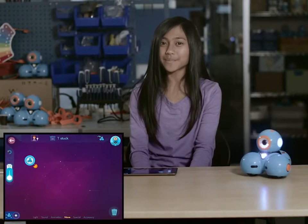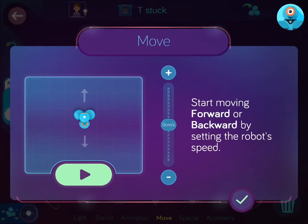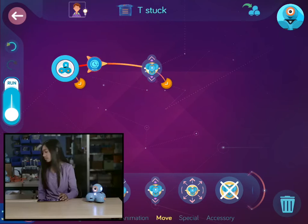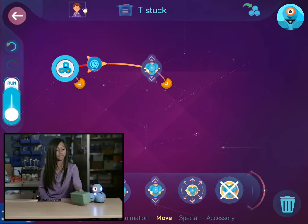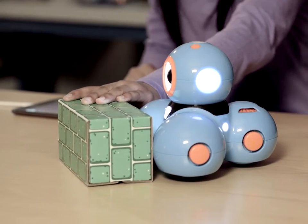Did you ever wonder what happens when Dash gets stuck? Well, what happens is actually up to you. Let's make Dash move forward 40 centimeters per second. Dash is stuck.